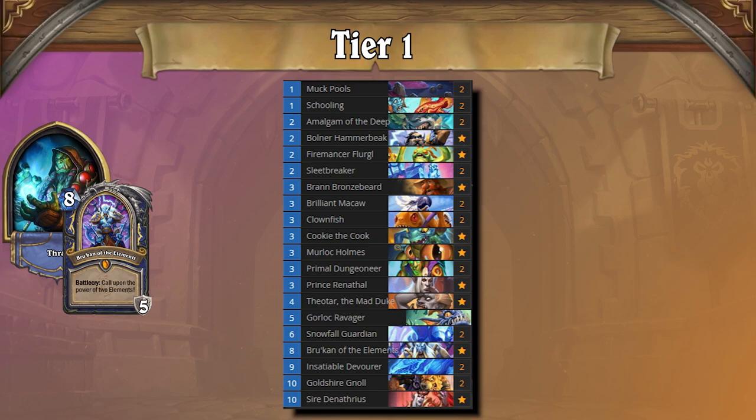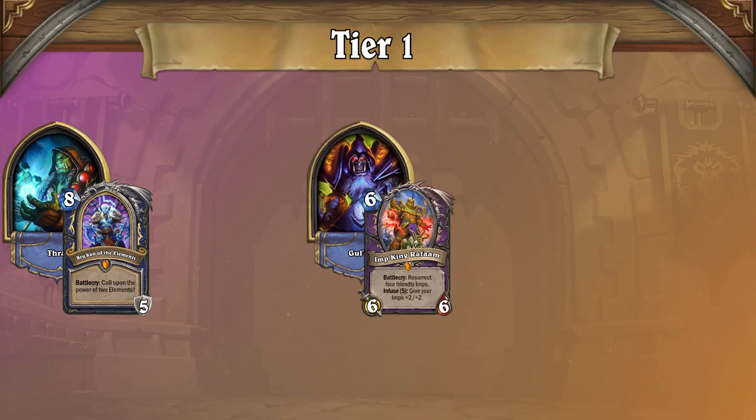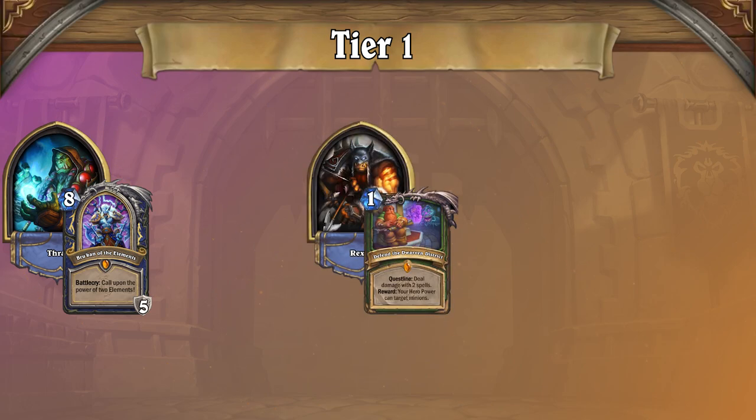Control Shaman's best matchups come from board-based decks, such as Imp Warlock, as you can easily stall the board and prevent them from chipping away at you. As for bad matchups, expect to have a more difficult time against decks like Quest Hunter that can burn you down, but honestly, even those matchups aren't awful.